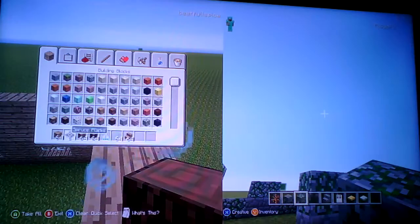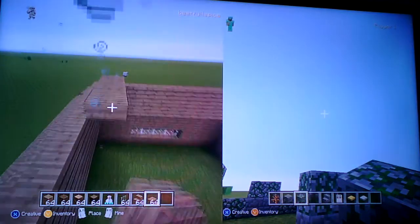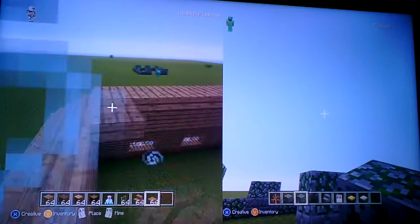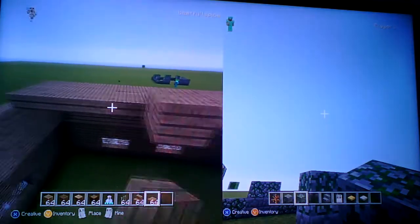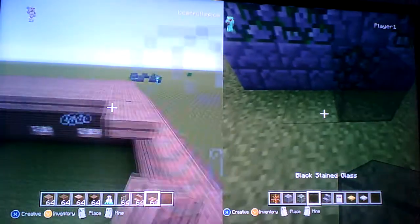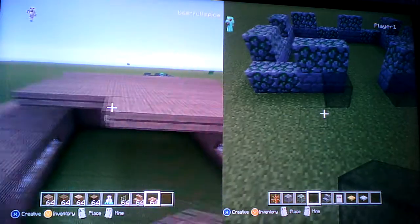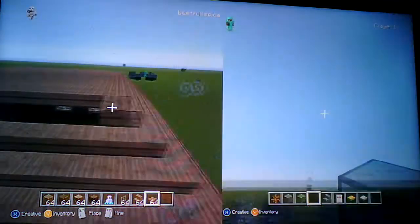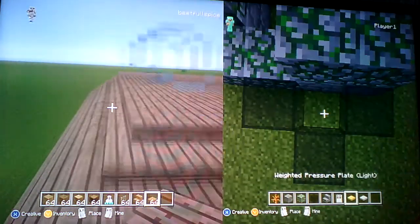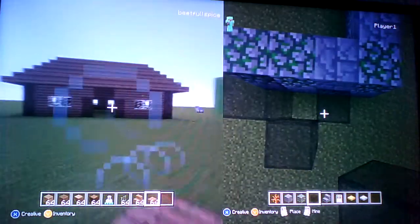Well guys, you won't believe this but this is where the slabs go. So you're going to want to get some slabs and place the slabs on top like so. Just do this all the way around the middle of the house. So just do that, and then if we go to the front of the house - there is the exterior of the house complete.